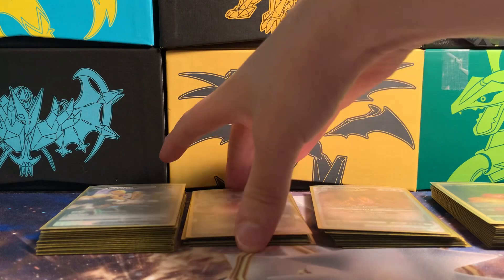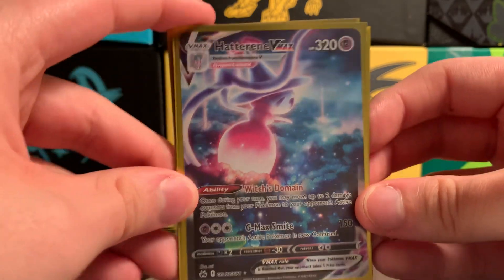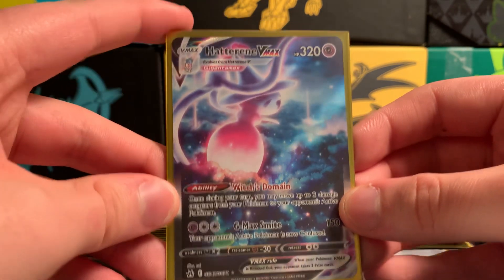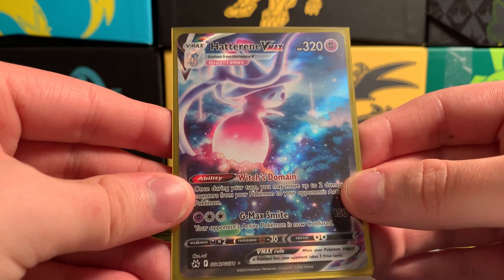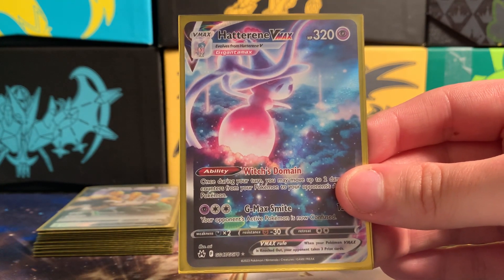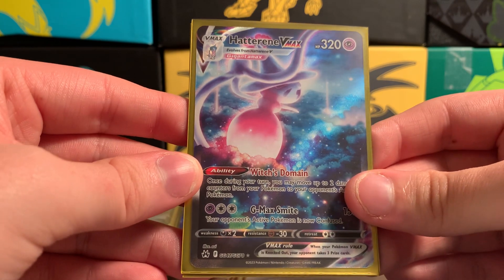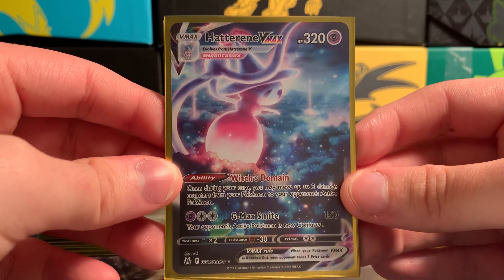That's all the V full arts. Now let's move to the V-Maxes since there aren't as many. The Hatterene V-Max — I talked about why I like this card, there's like some kind of story going on. Hatterene is a Fairy-Psychic type and Psychic is my favorite type, and Gardevoir is my favorite Pokémon, so that helps. Hatterene also has a Gigantamax form, which is cool.